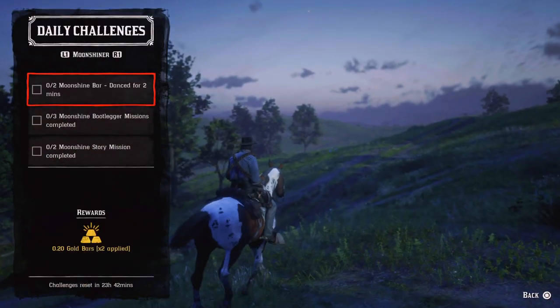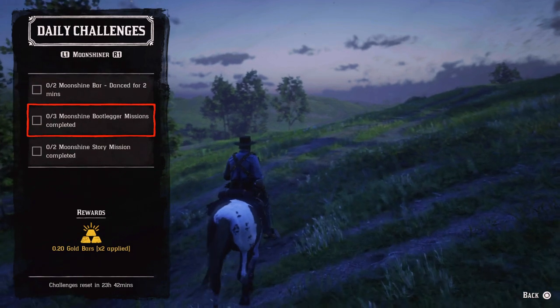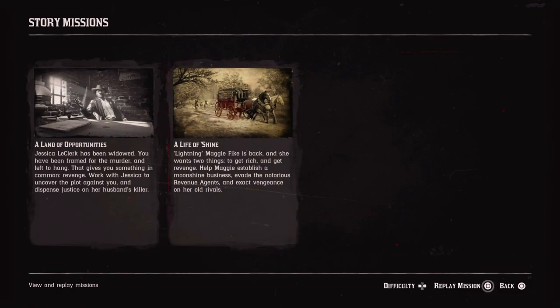For the Moonshiner: two Moonshiner bar dances for two minutes — just dance for two minutes while music plays in your bar. Three Moonshiner bootleg missions completed — go and see Maggie in your Moonshiner shack and start those missions from her.